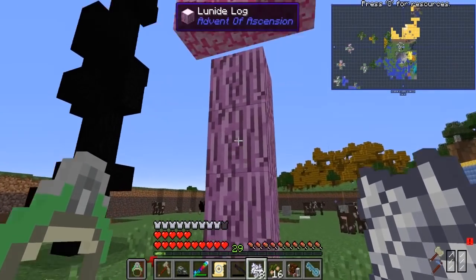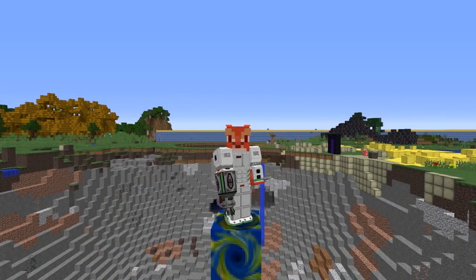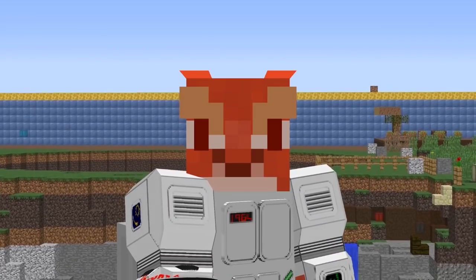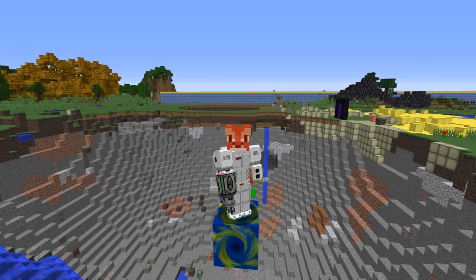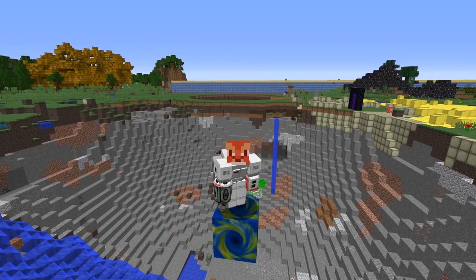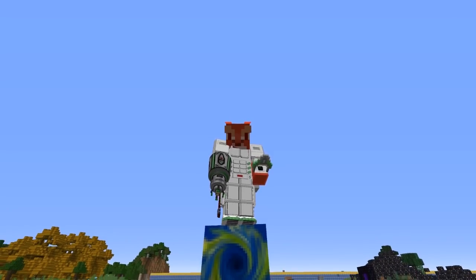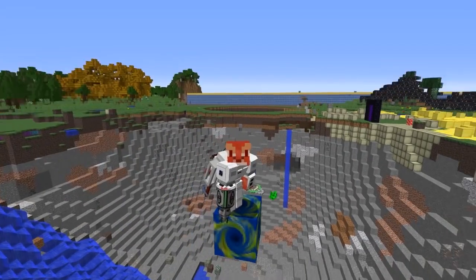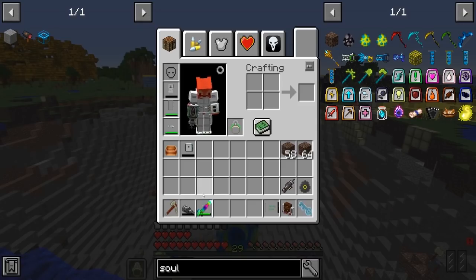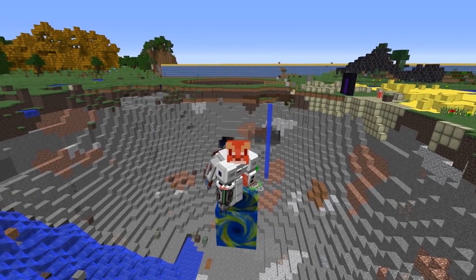Welcome back to another episode of Scramble Crab with Cannibal Crab! We're going to make some massive progress in terms of creating power. Last episode we made the multi-tool, but unfortunately as you can see from the energy stored — 550 — our energy reserves are, let's just say, lacking. So let's throw on the helmet and get to work.